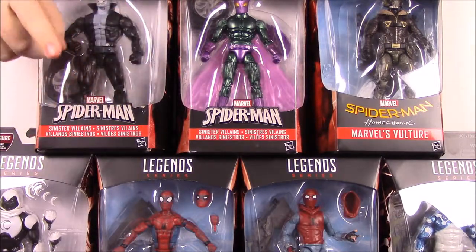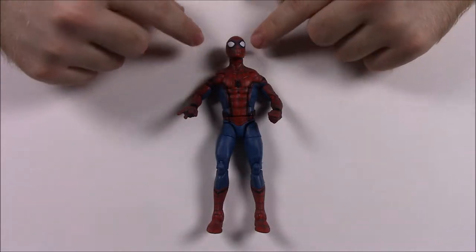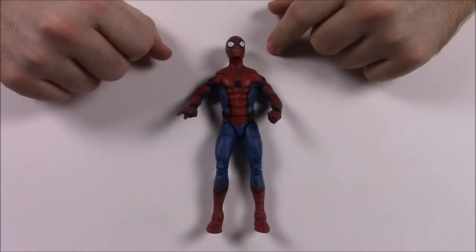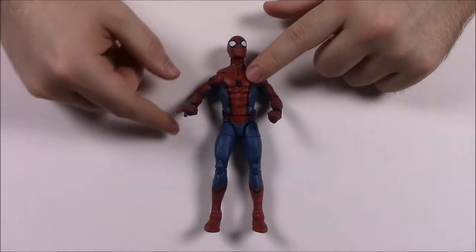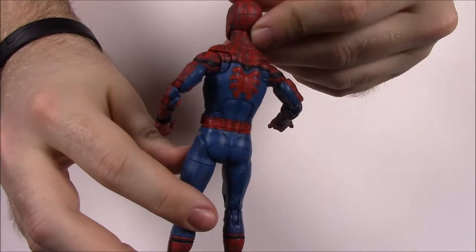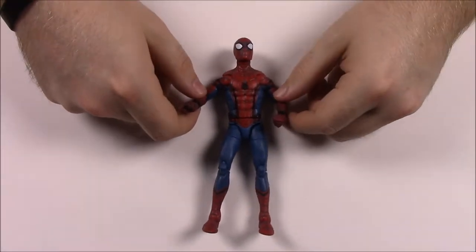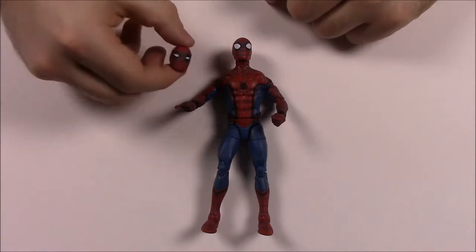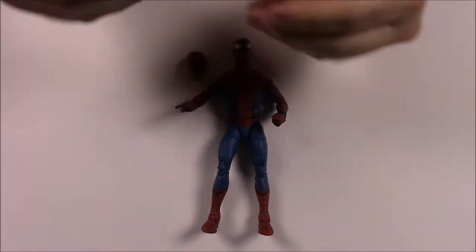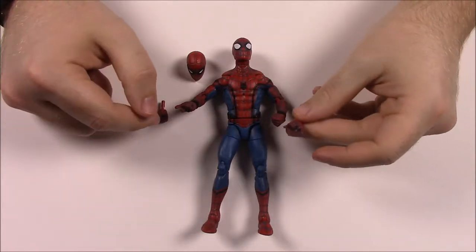First up we have the regular Spider-Man in his normal suit from Spider-Man Homecoming. So we have Spider-Man with the big wide eyes and the little tiny spider which in the movie comes off his chest and flies around and can do like a little drone type stuff. He's in the suit that Tony gave him, with his Spider-Man web-shooting hands. He also comes with a second head with squinting eyes because in the movie his eyes change size to show motion. He also comes with fist hands so you can switch out to fists or web-shooting hands.